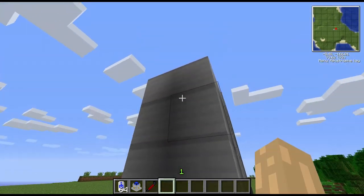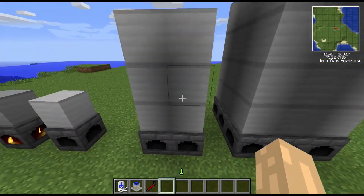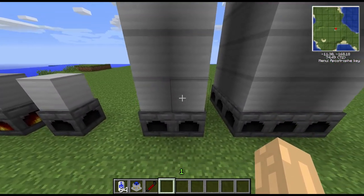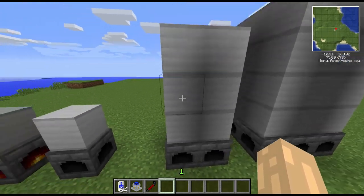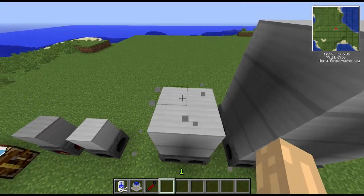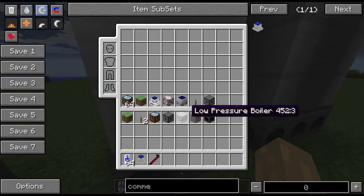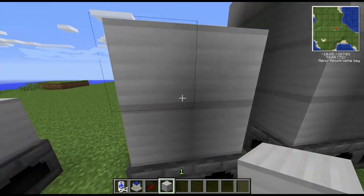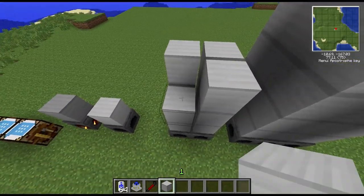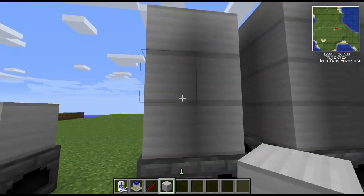The two-by-two version of the boiler — using low pressure tanks — needs four or five fireboxes on the bottom, and then you can have either eight or twelve tanks. You can see it will work perfectly well with eight tanks. You can tell when a tank is working and when it isn't.